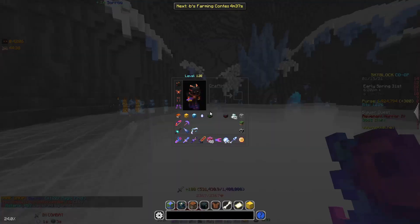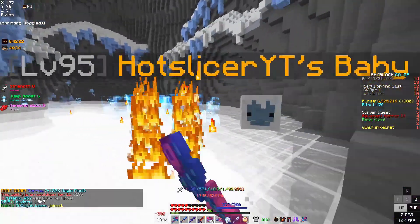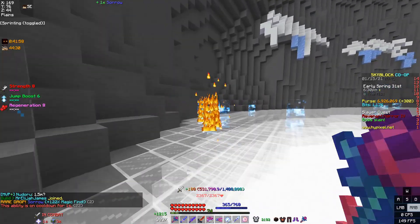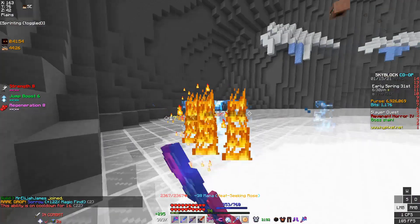I just got a Sorrow right there — after about two minutes of killing these guys. That is an easy one million coins in my pocket. That's so good for money. Doing this, you can actually make up to 20 million an hour because it's so hard to kill these, so if you're one of the players that can kill them, you're going to be right on top of it.